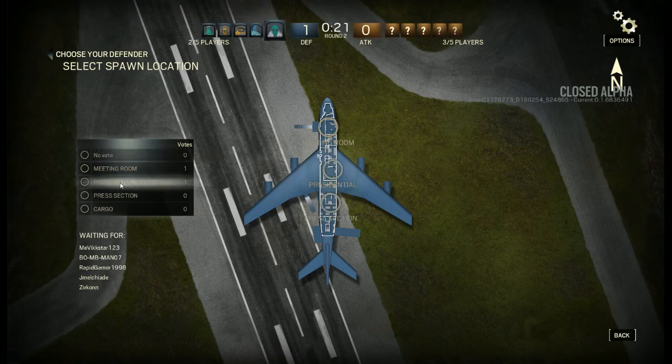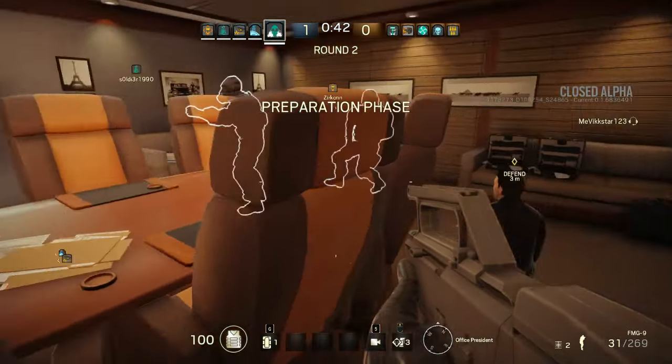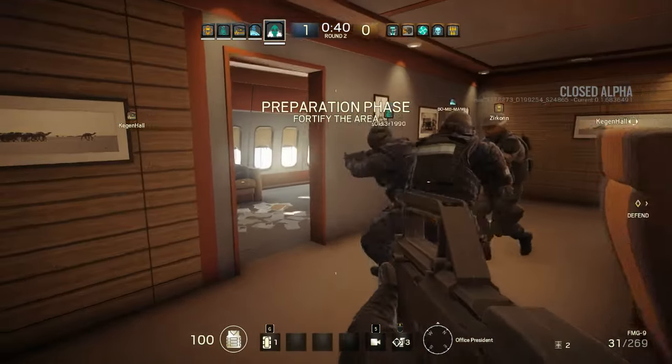I'd say the meeting room would be quite good - that's the most restricted end to get in. If you're in the middle, they can come in from all sorts of places. Meeting room is good and it looks like the team agrees. Holding down the meeting room.